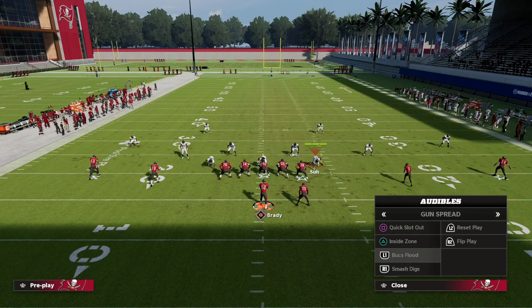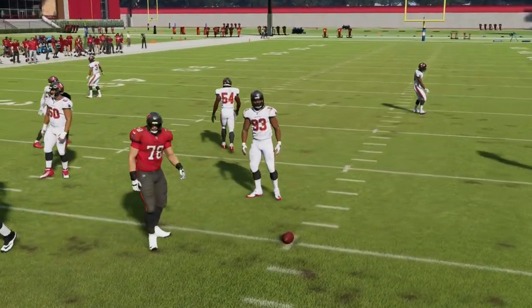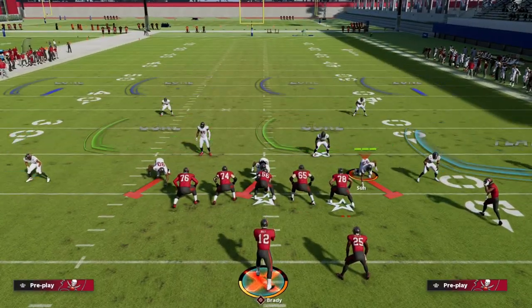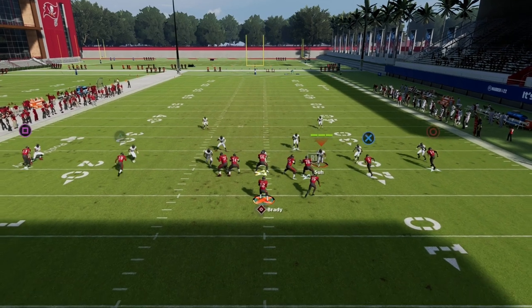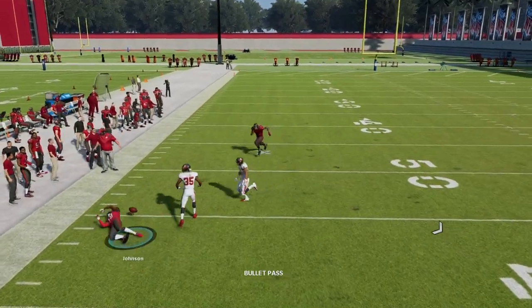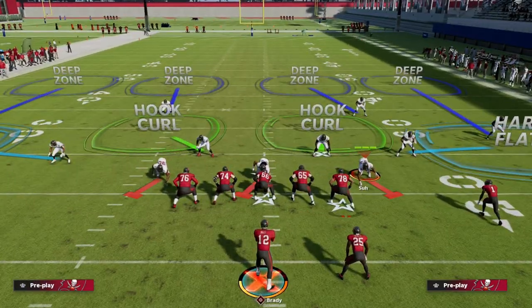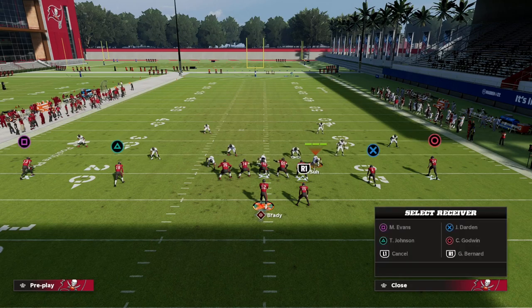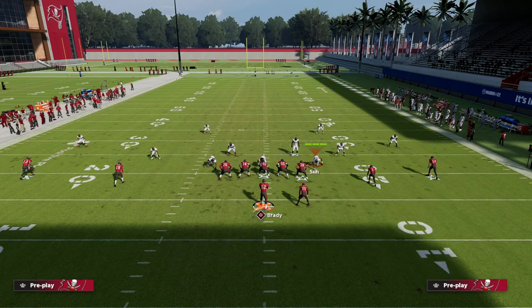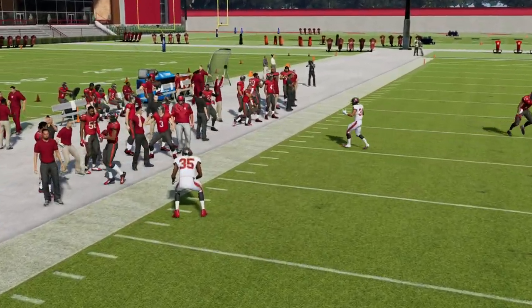This is where Smash Digs comes in. It's essentially a way to flood the left side of the field when I'm on the right hash, to force them to double-flat the left side. It's basically the same theme. On Smash Digs we're going to fade the outside receiver and drag the right slot. What you're seeing is a recurring theme — we're forcing them to protect the deep sidelines on both sides of the formation regardless of which hash we're on, and that's what I love about this play.